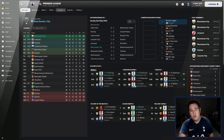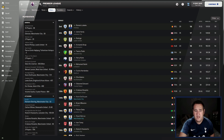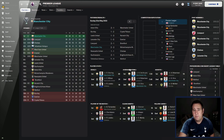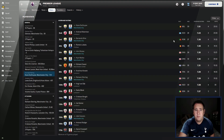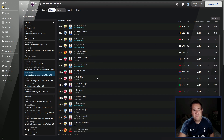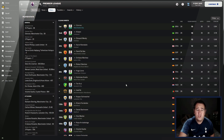Top goal scorer: Sterling with 22 goals, Kevin De Bruyne down here with 13, and Myra's on 12. Rating-wise, the best performer at the club is Kevin De Bruyne — an amazing season with a 7.51. Bernardo Silva on 7.39, and John Stones and a few other guys on there. Clean sheets: we are top with 19 clean sheets. It's normally Liverpool's Alisson, but not this time — Ederson with 19 clean sheets.